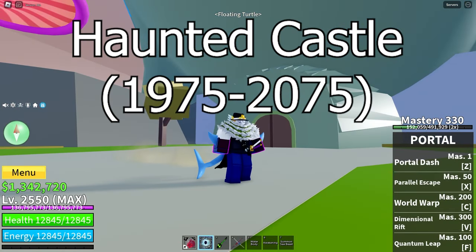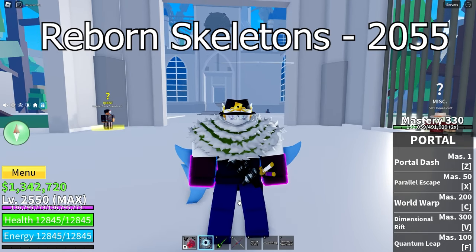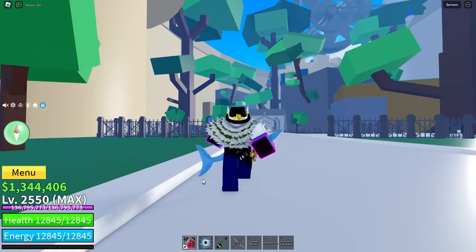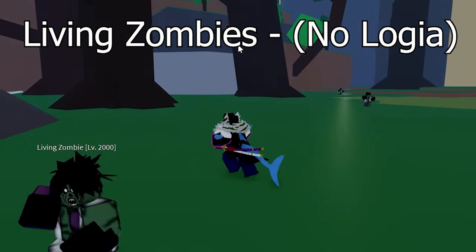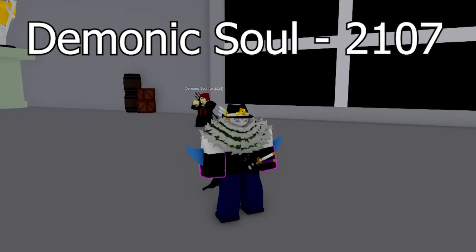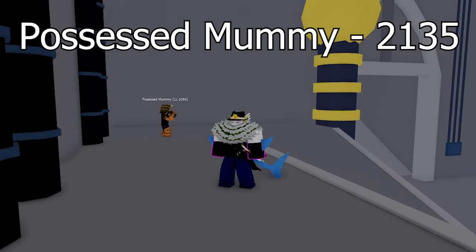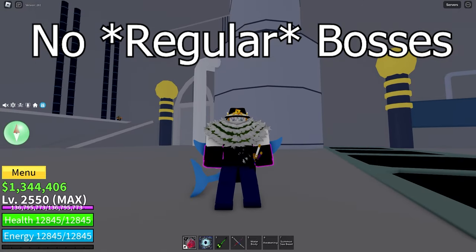Now let's move on to Haunted Castle. The first quest is the Reborn Skeletons — you get immunity against them at level 2055. The next quest is the Living Zombies — you cannot get immunity against them because they have Haki. The next quest is the Demonic Souls — you get Logia against them at level 2107. The next quest is the Possessed Mummies — you get Logia against them at level 2135. There are no regular bosses at Haunted Castle.